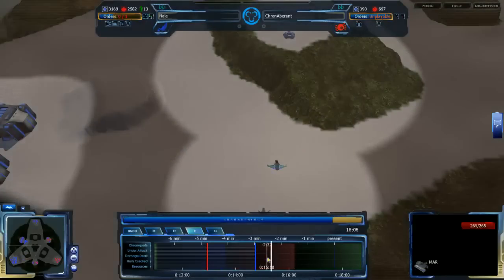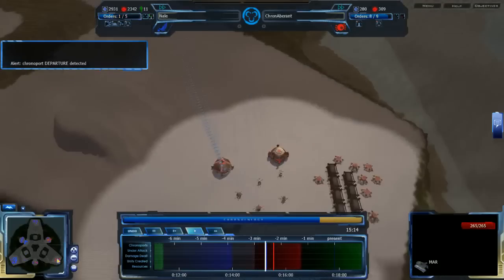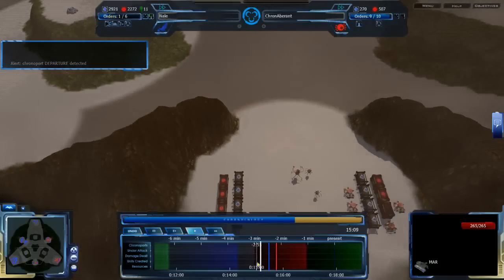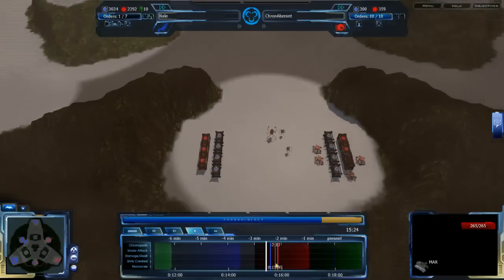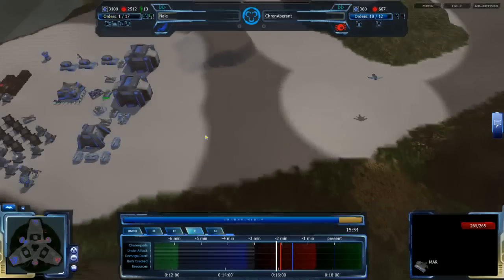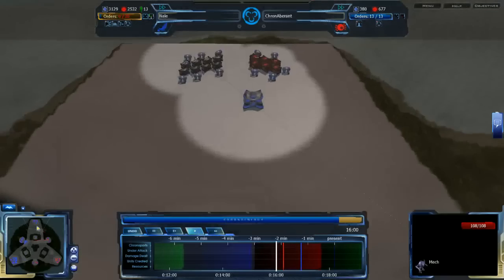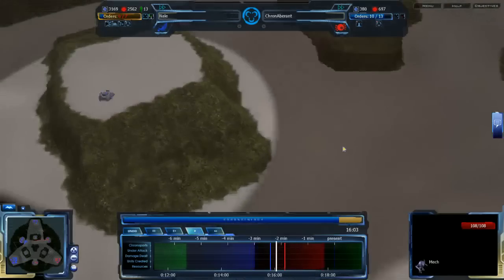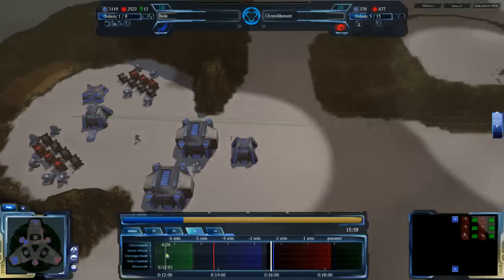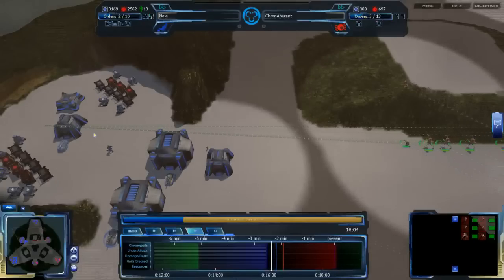CronAverent has chronoporting at the 15:20 mark — there's a chronoport departure. Grecom has the specialty of not needing a chronoporter building to chronoport. Nail will need to worry about this attack coming into his 10 o'clock expansion. At the 10:49 mark, if Nail had been macroing, he would have had about ten orders and could have easily done all those Macrofabs over and over, having twice as many Mars by now at no risk. So I don't understand why he's not doing that — though jumping forward is intimidating when uncertain if everything will come crashing down.